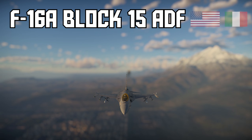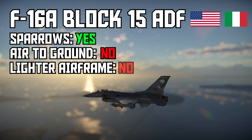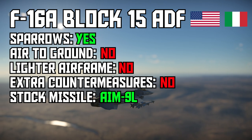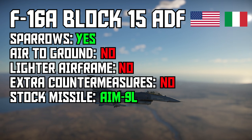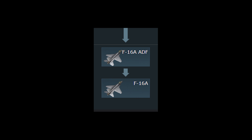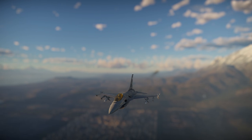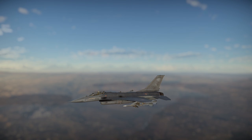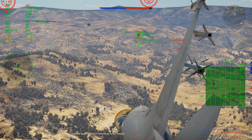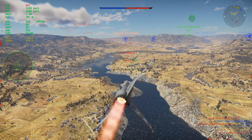F-16A Block 15 ADF, USA and Italy. If I had to guess, most of you will unlock the ADF as your first F-16. The ADF's big advantage over the Block 10 is the Sparrows. It's also the easiest F-16 to stock grind. Both ADFs are the only F-16s with access to stock AIM-9Ls — the rest either have AIM-9J or AIM-9P. On top of that, the American one sits before the Block 10 in the tree, which means the modifications are a lot cheaper than all the other F-16s because end-of-line planes have inflated modification costs. The Sparrows are a nice addition and help give you some extra reach to compete in medium range. The extra airframe weight is a bit of a drawback, but the ADF is still a highly competitive fighter, and if your focus is on air RB, most players will prefer it over the Block 10.